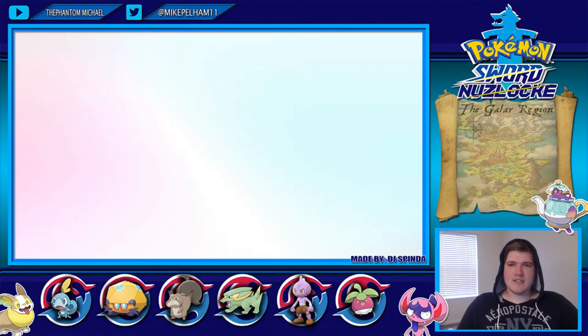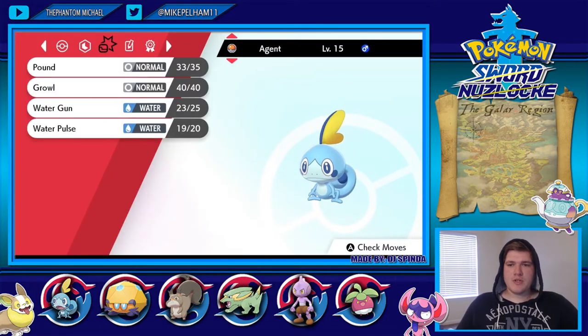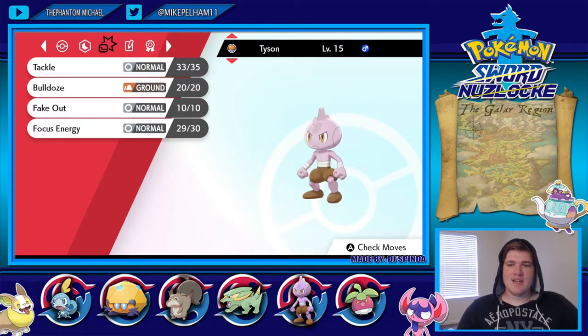Up first, we have Agent Sobble rocking out with the moves Pound, Growl, Water Gun, and Water Pulse. We have Dottler, who evolved in the last episode from Shrugabug, with Reflect, Lifestream, and Confusion. We have Skwovit with Tackle, Tail Whip, Bite, and Stuff Cheeks. Then we have Tyson the Tire Rogue with Tackle, Bulldoze, Fake Out, and Focus Energy.